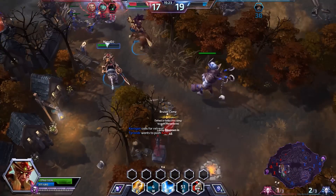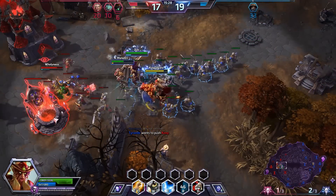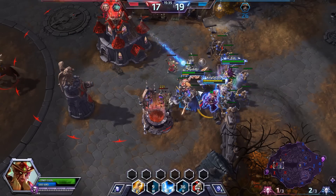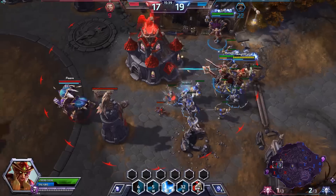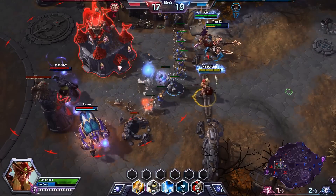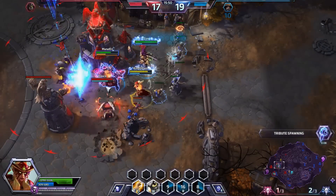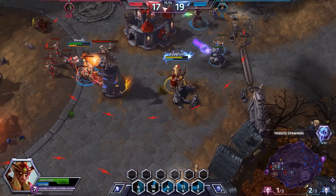The friendly team goes into the middle lane to kill Muradin — we are not afraid of anything! A split push wouldn't be bad. We throw an owl but somehow miss even though he seemed to walk right through it. We just auto-attack, not wasting mana, topping off Sonya. Avoiding the impale. Big engagement — the enemy team is trying to find a way around our defenses. I put vulnerability on Rhaegar and stun him. Kill confirmed! I heal Sonya while attacking Anub'arak, the owl comes out and hits him one more time.